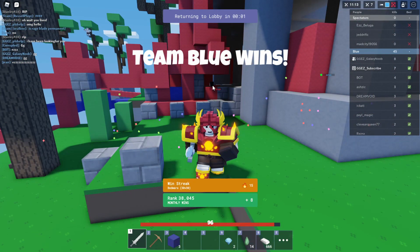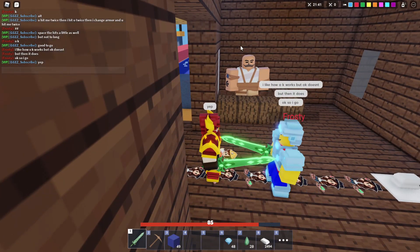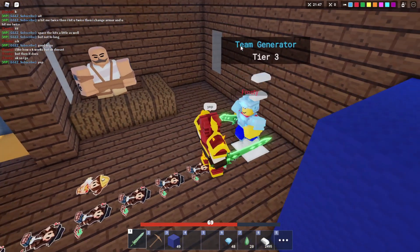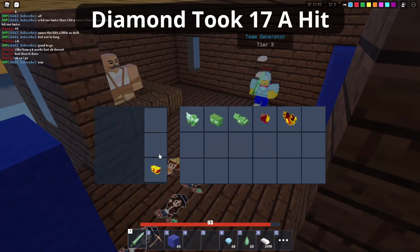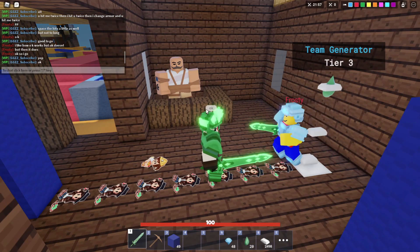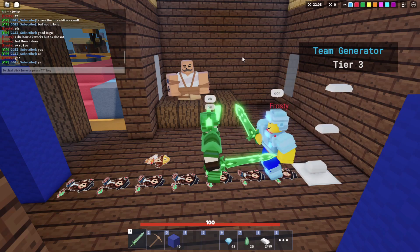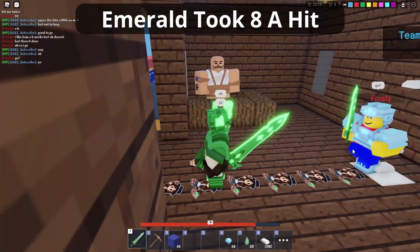Heading into the testing portion, we're going to test Warrior Armor versus diamond armor versus emerald armor. As you can see, this is no protection right here. The Warrior Armor is a little bit better than diamond armor — if you do the math, you can take one more hit in Warrior Armor than in diamond armor. And with the new nerfs, emerald armor completely stomps Warrior Armor; it's not even close — just way, way stronger.